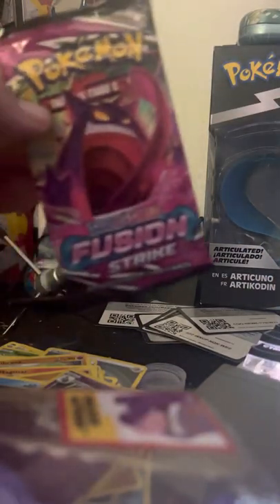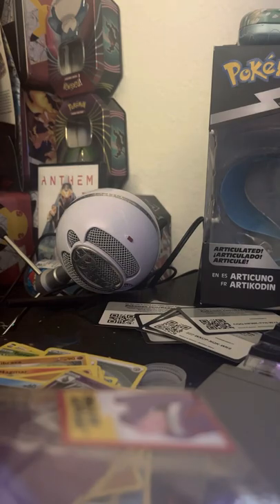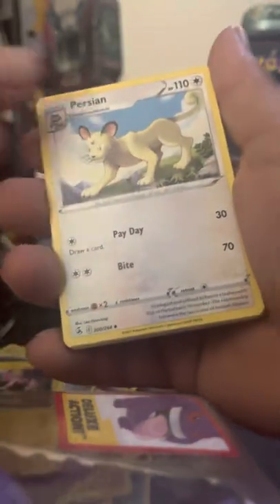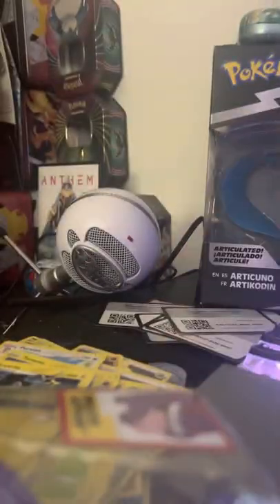Now we're gonna go Fusion Strike. Yes baby — code card! One, two, three, four. Normal Energy, Luxio, Verity, Metapod, Toxel, Totodile, Bunnelby. Claydol, Phantump — reverse holo followed behind a non-holo Luxray.